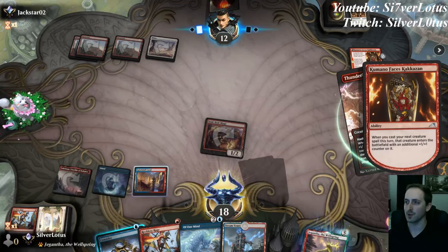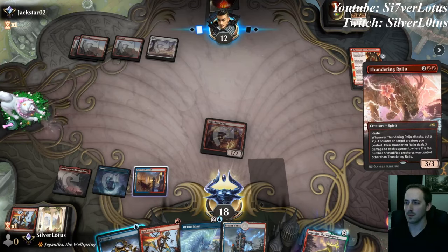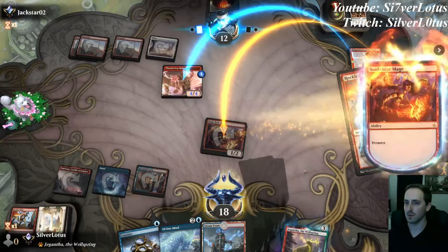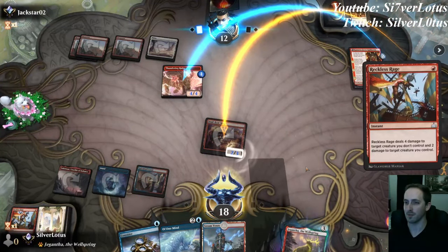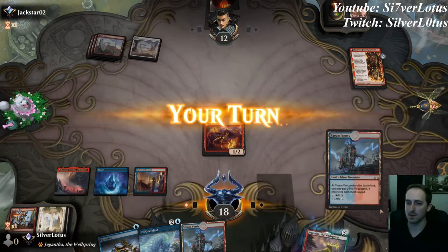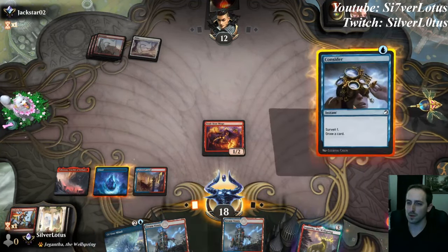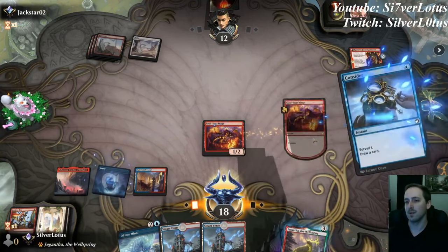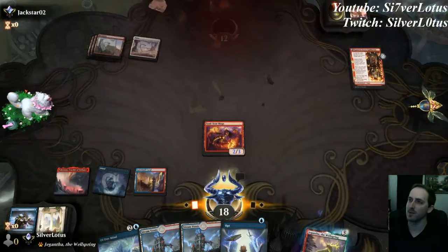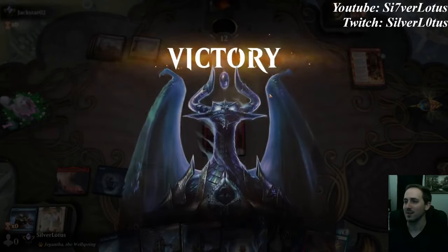Opponent plays Thundering Raiju — it gets a +1/+1 counter from Kimano. We're going to hold priority so that we can Reckless Rage and deal four damage there. Soulscar Mage stays alive because of prowess. Comes back to our turn — let's go ahead and Consider. We'll get rid of one of these lands, we'll get another Opt. Opponent concedes — I guess they were getting bored. We'll take the win.